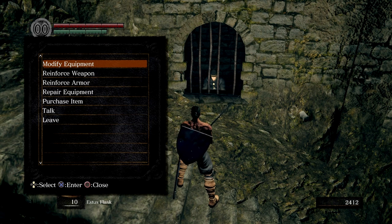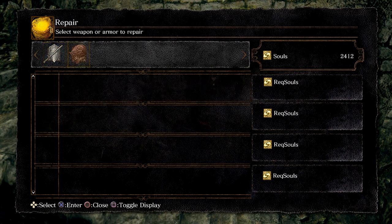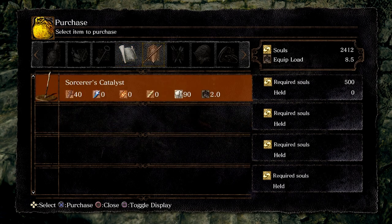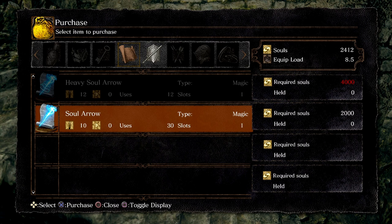So right here, you can modify your equipment, which we won't be able to do for a little bit. We can also reinforce our weapon, reinforce our armor, or repair our equipment. If you were practicing your parrying on the hollows back in the Undead Asylum and your sword is a little more messed up, you can always repair it here. We can also purchase some spells from him because he is from Vinheim — he's got sorceries you can buy.